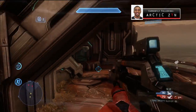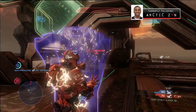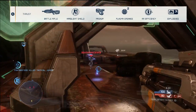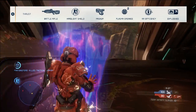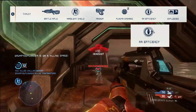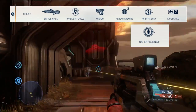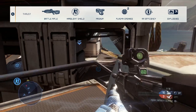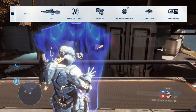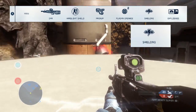Before I go into the types of projectiles the Hard Light Shield can deflect, I want to give you a picture of how I was generally using it. In terms of complete loadout sets, I either had AA Efficiency or Shielding in the tactical upgrade slot. The idea behind both is to maintain defensive superiority — with Efficiency I'm looking to get my Hard Light Shield back faster. Default without it is about 10 seconds, and with it is about 8 seconds or so.